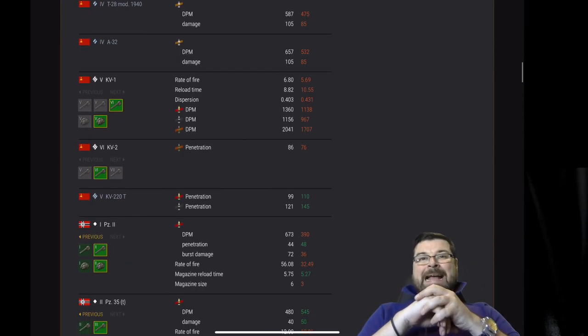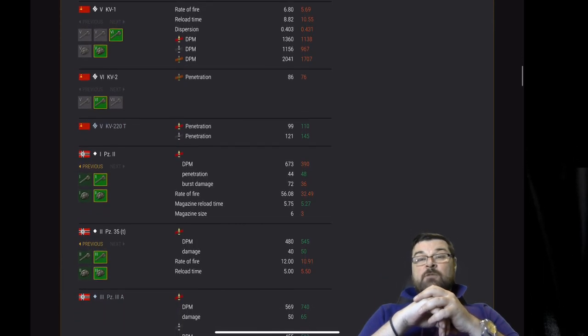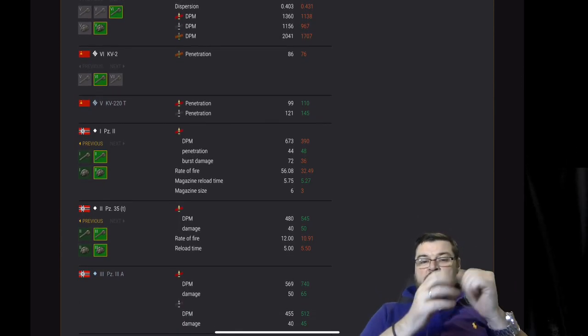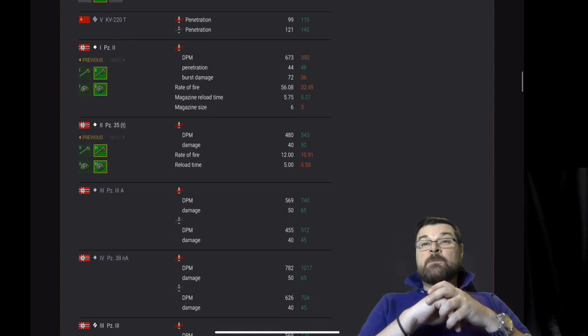The Panzer II: DPM and burst damage has been nerfed, penetration has been increased, rate of fire has also been nerfed. Magazine reload time however has been buffed, but the magazine size has been nerfed from 6 to 3 — that is a big talking point. The Panzer 35T: generally DPM and damage has been buffed but the rate of fire and reload time has been nerfed.